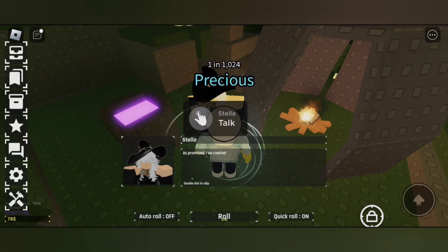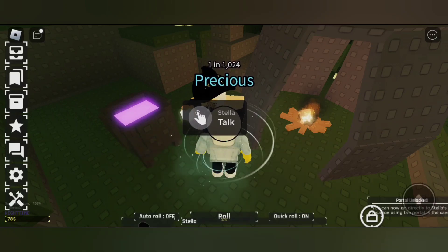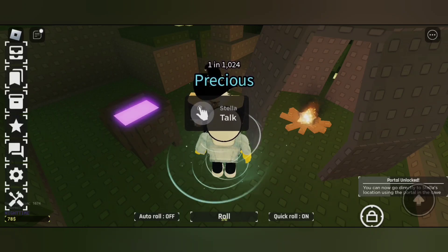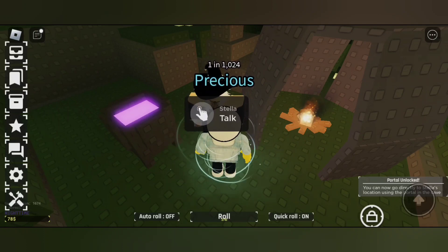Now let's go to Stella and complete our quest — the portal will be ready too. That's one of the spawn locations; you can also check the other normal spawn locations. That's it for today's video, hope you enjoyed it — please like and subscribe.